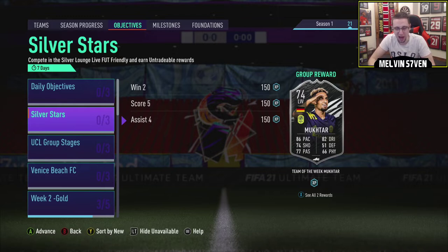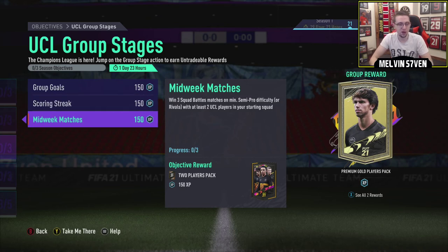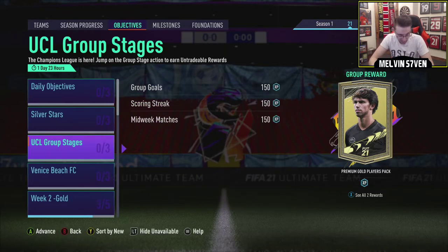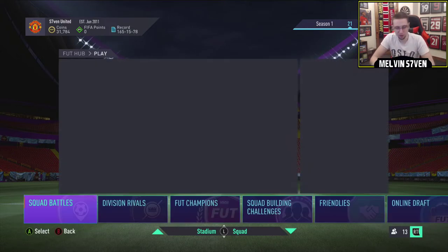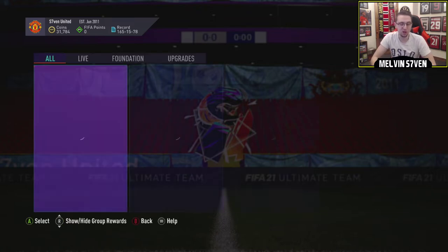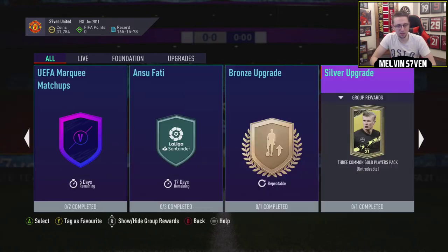Silver Stars, unless they do another objective on a different day, isn't going to be as worth it, but I'm still going to get this done. UCL Group Stages - I recommend you do this straight away, because once you've done all of these you'll get your two common players. You play your Squad Battles games, finish this, get your 25k pack and your two player packs. Then you can use your commons in the UEFA Marquee Matchups that were released yesterday - bish bash bosh, you've got yourself a 25k pack. Hopefully you get lucky and pack one of the untradeable rares.